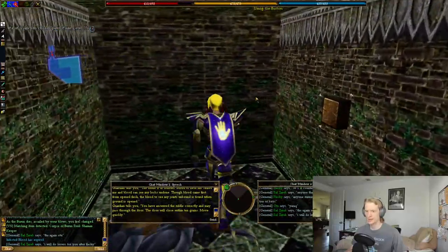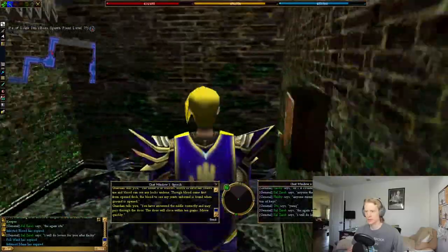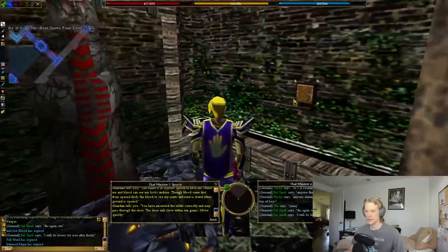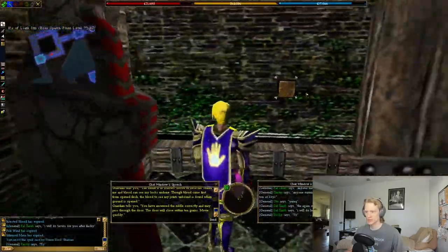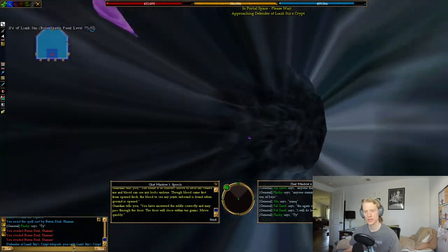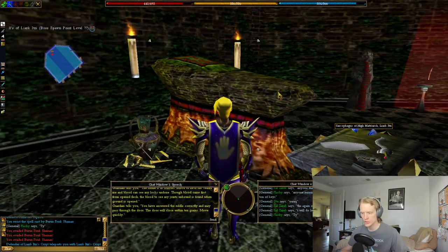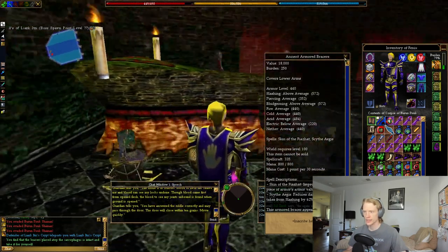Once you kill that, you're going to head back the way we came onto the main strip and keep going west. Where we had the second large room and went right at the split, we're now going to go left through this door, and there's a Defender of Liosk Itzy's Crypt. We have finished the quest, so we get to use the Sarcophagus of High Matriarch Liosk Itzy for our rewards. You find that the bracers placed atop the sarcophagus are intact and take them for yourself — we are given Ancient Armored Bracers.